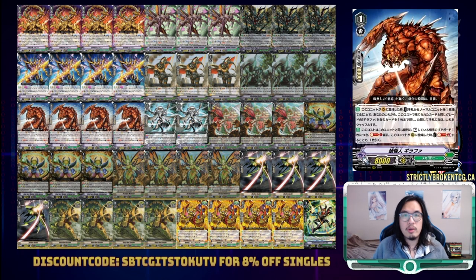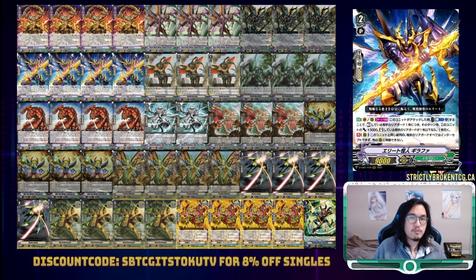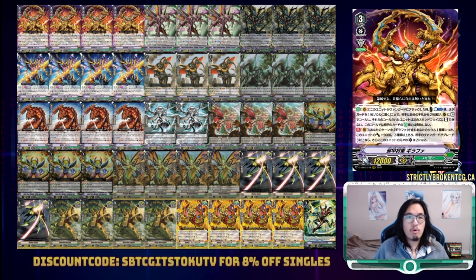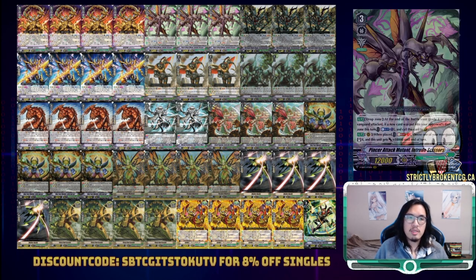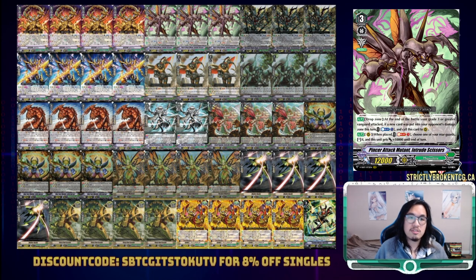To start the core, we are obviously going to be running full playsets of the Giraffa ride chain — that's four Cuba Mutants, four Elite Mutants, and four Evil Armored General Giraffa. Now, let me define the win condition of this deck. There is a small package here of six grade three cards: three Pincer Attack Mutant Intrude Scissors, and three Unrivaled Blade Robe Cyclomatooth.